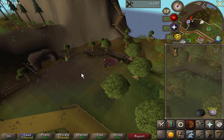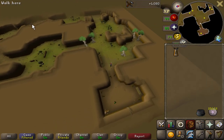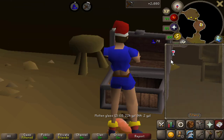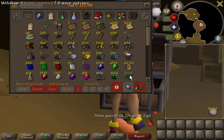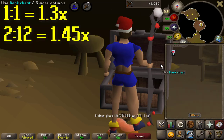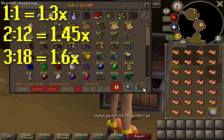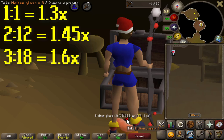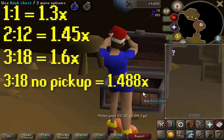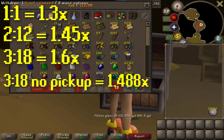Did you know inside of the woodcutting guild there is a cave, and inside of this cave there are ents, but not only that - in the back corner section there's a bank chest. When you cast super glass make, you get bonus molten glass per bucket of sand, so it's not actually a one-to-one ratio. If you use regular seaweed with buckets of sand it's a 1.3x multiplier. With two giant seaweed and 12 sand it's 1.45x. With three giant seaweed and 18 sand it's a 1.6x multiplier, which is why that's what I'm doing. You could do three and 18 and not pick up the leftovers on the ground and you'd still average 1.488x, which is still more than doing two to 12. So really you should always be doing three to 18.